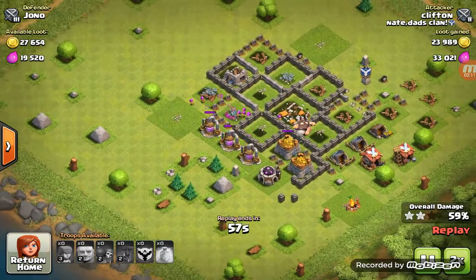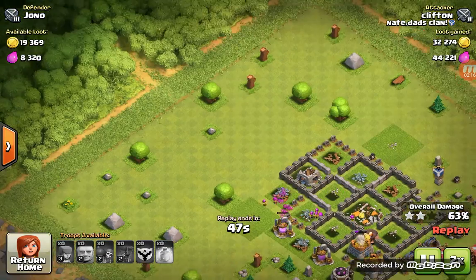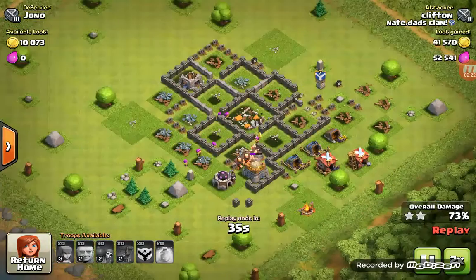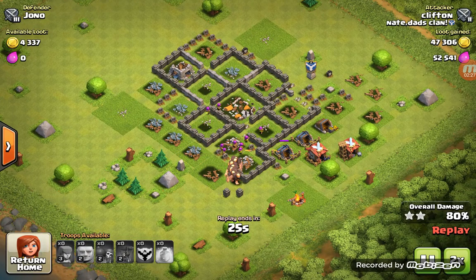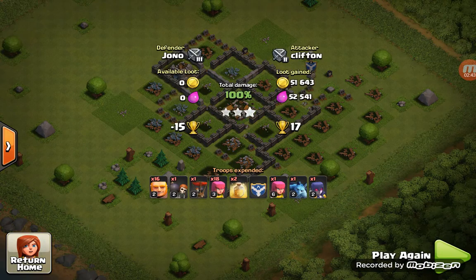He has archers and Giants left. Archers are shooting down those elixir pumps on the outside, and Giants are destroying that gold mine. Those two Giants finish it off — six, five, four, three, two, one — and that's a three-star for Clifton! Good job.